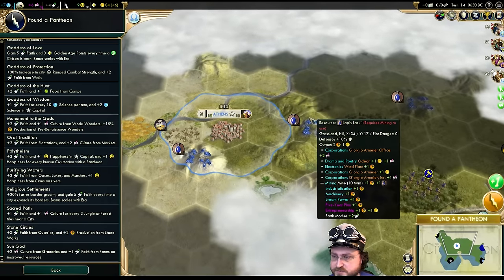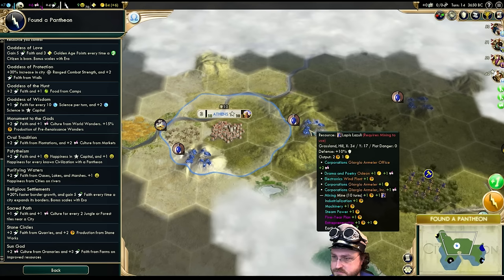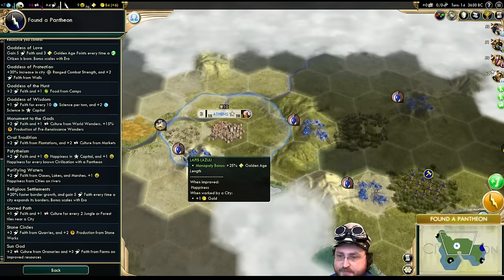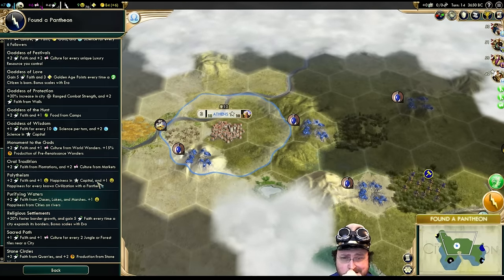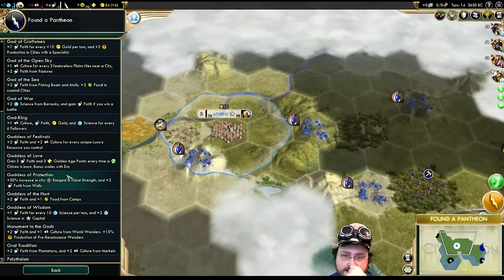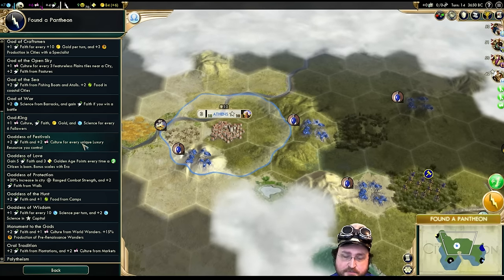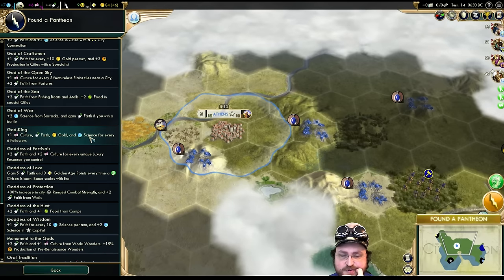What do you build on these? Mines, presumably on Lapis Lazuli. Is there anything that gives us a bonus to mines? Monument of the Gods is the thing we could have grabbed if we went Stonehenge. Faith and culture for every unique luxury resource — we'll have two here, so that's not bad. But it's not for each tile, just for each type you have. I think we go Sun God again.